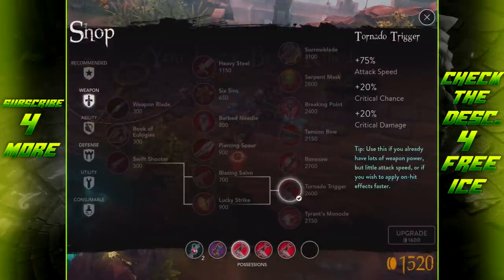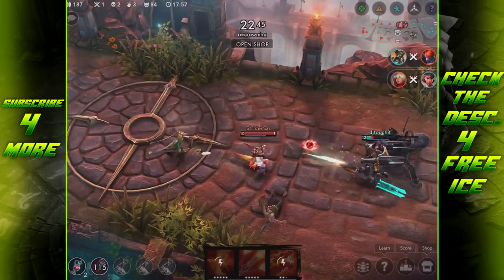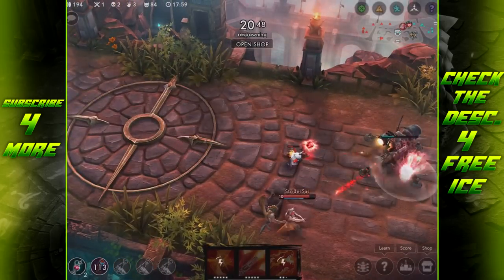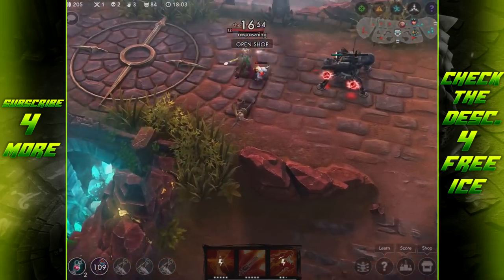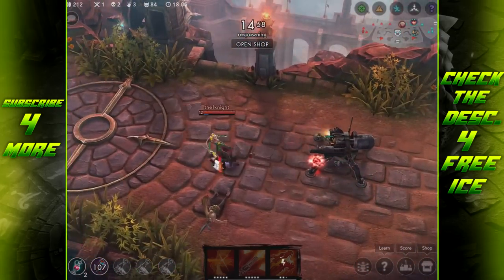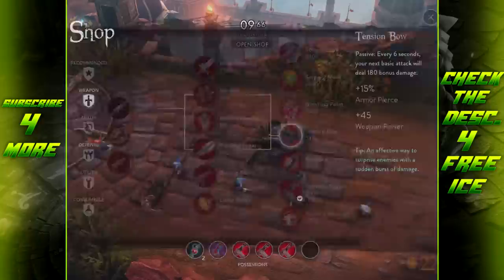Taka's ult just killed me — I don't even know what to say right now. I want to build defense so badly. I should go for Tension Bow next, but I want to follow the build order as it was submitted because I feel like that's how it was meant to be played.